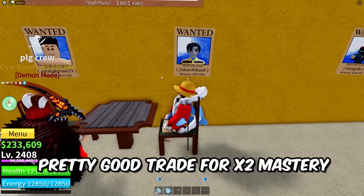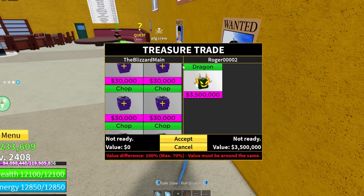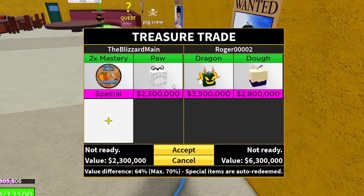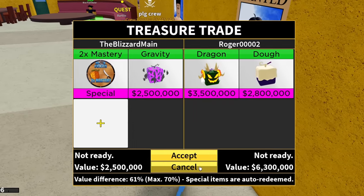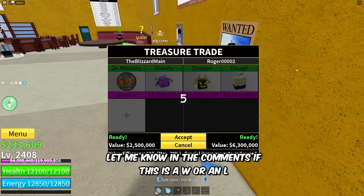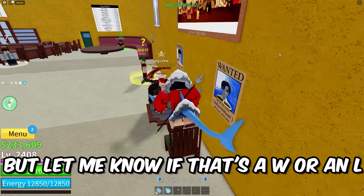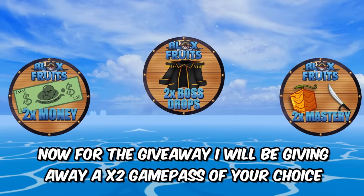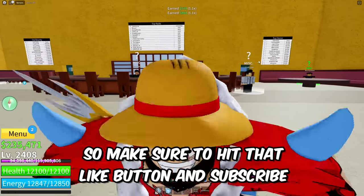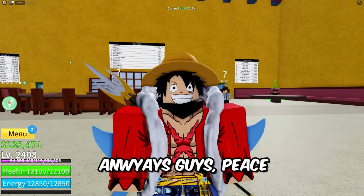I managed to find a pretty good trade for x2 Mastery. This guy's going to be giving me Dragon and Doe for x2 Mastery — I slap in Grab. Let me know in the comments below if this is a W or an L. I do think it's a W because Dragon is going to end up being more than Leopard. For the giveaway, I will be giving away a x2 game pass of your choice — make sure to like, subscribe, leave a comment on your favorite part of the video, and join my Discord. Peace.